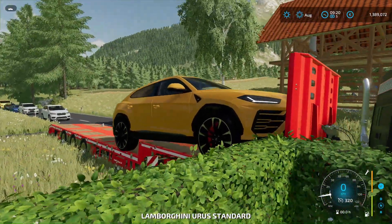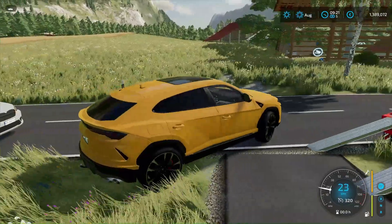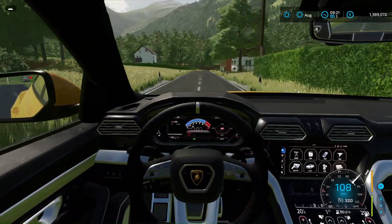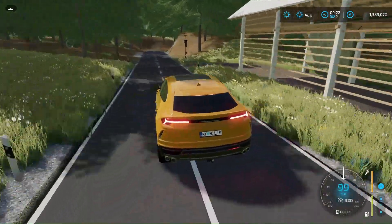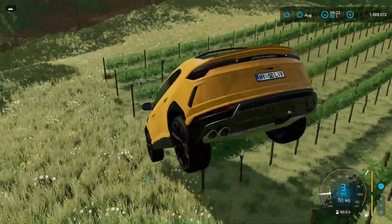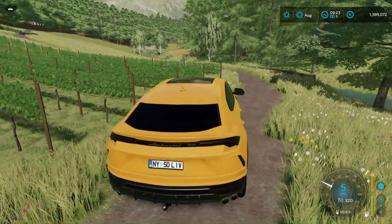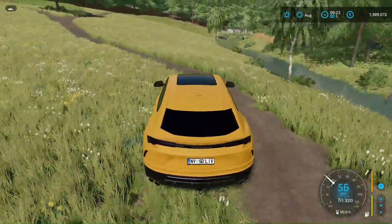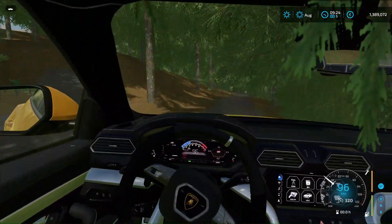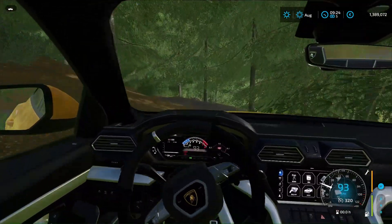This is our Lamborghini Urus. Let's start going through the forest right away — after all, it's more of an SUV than a sport car. Here it goes. It will be unexpected. It seems to slide on the side somewhat. Let's try to ride a little through the forest at least. It is stable up to a hundred; it accelerates to a hundred in about four seconds at most.